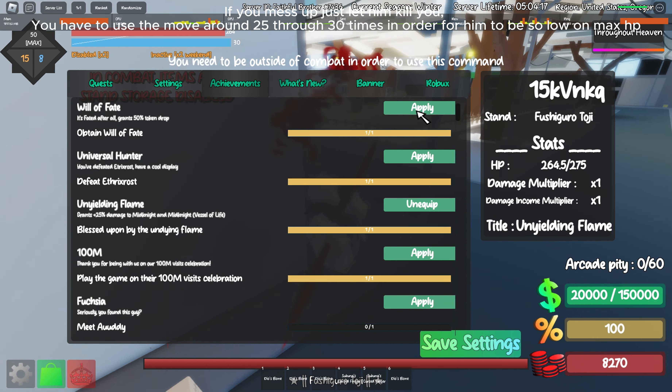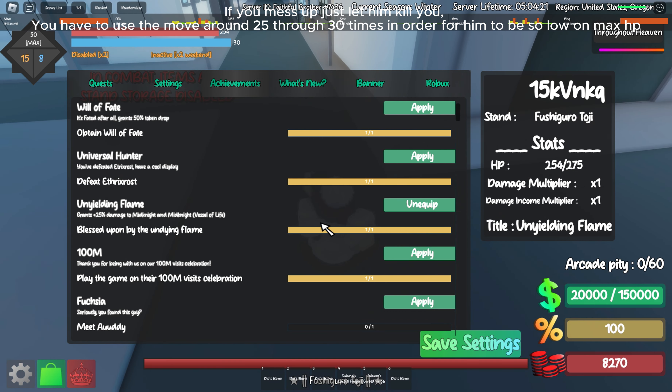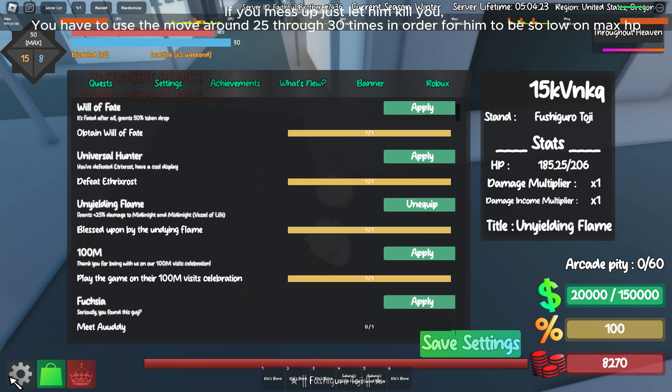If you mess up, just let him kill you. You have to use the move around 25 to 30 times in order for him to be so low on max HP.